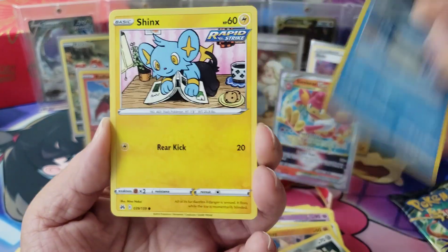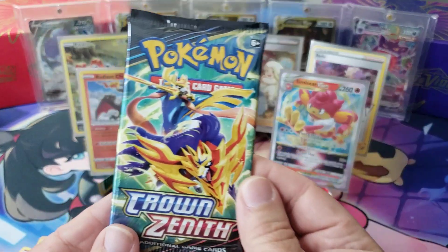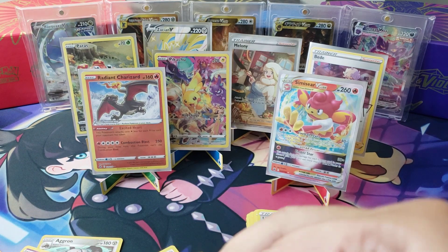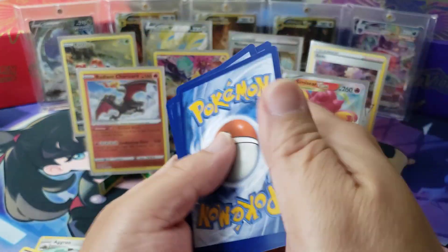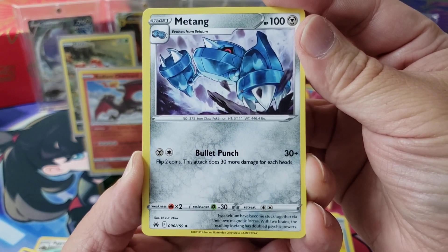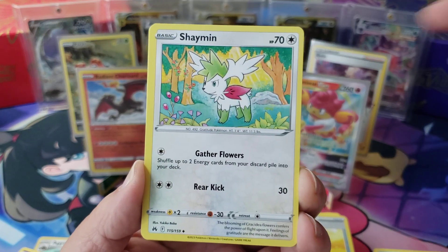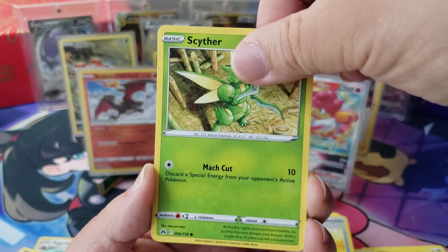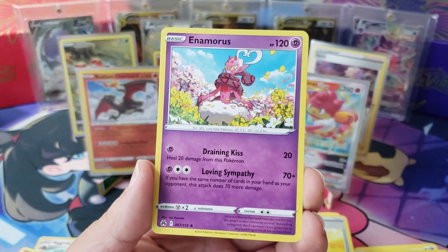Two packs left - look at the back though, that's really good. We have a Boltund in the front - grass energy, Dustox, Metagross, Luxio, Baltoy. Let's see - Meowth, Wailmer, Shinx, Larvesta, Ultra Ball, and a Pangoro. Last pack, come on - last pack magic, let's go! We got a secret rare in this set, one of the few radiant cards as well. Lightning energy, Metagross - two Beldum have become stuck together via magnetic forces, the resulting Metagross has doubled psychic powers. Riolu, Starly, Scyther, Enamorus - okay cool, no magic in the last pack, that's alright.